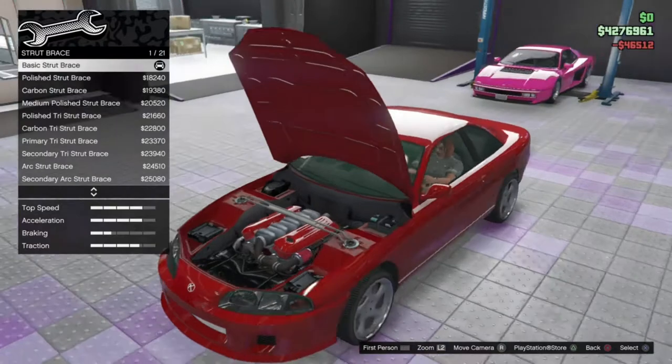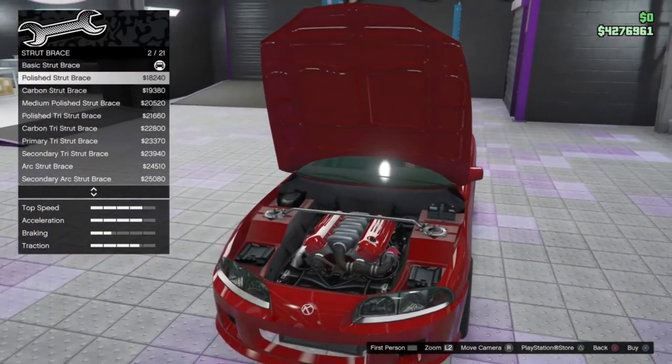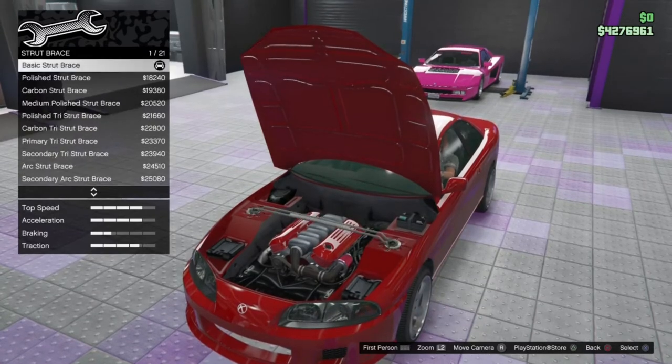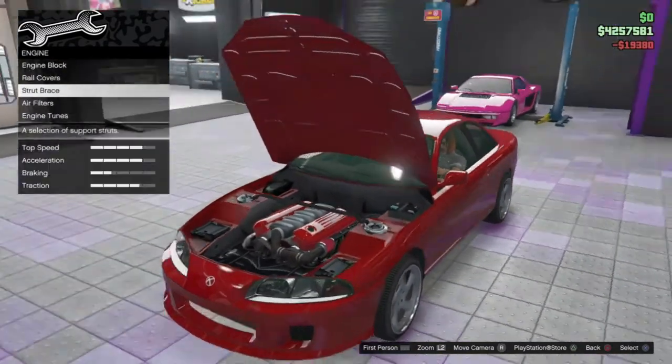Strut braces — it already has a standard strut brace. Some vehicles do, some don't. I'll just quickly run through all of these — they're basically the same ones you see on most other vehicles, with a couple of new ones in there as well. I like the carbon strut brace, so we'll go with that.